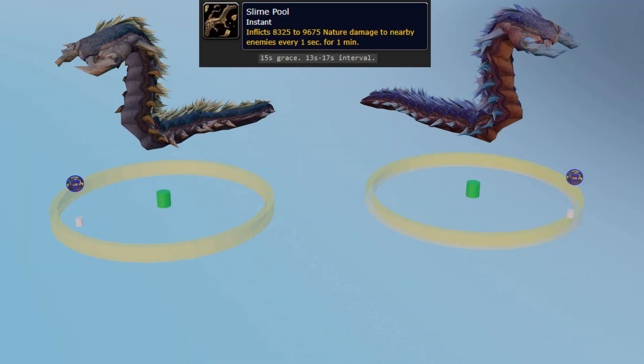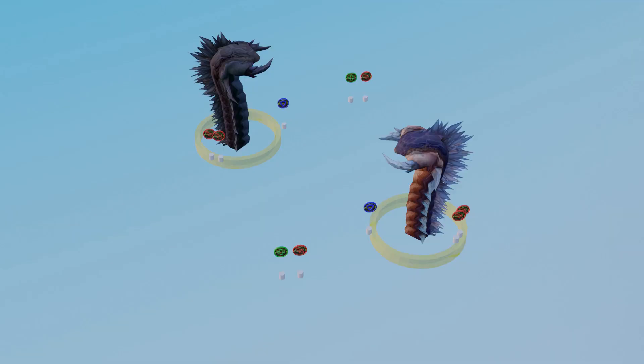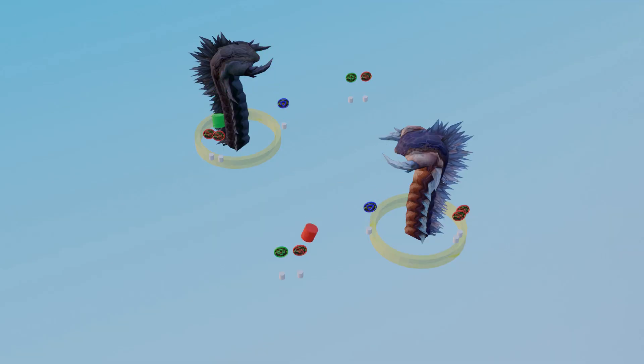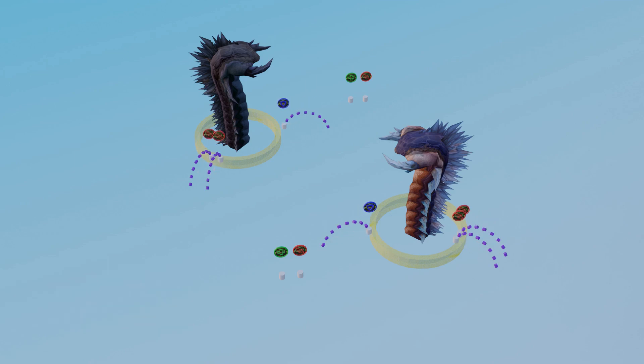There are also the bites that apply the debuffs, and Slime Pull — a tiny puddle that grows to a 23-yard radius over the course of a minute. With the initial delay in its cast and the time before the first submerge, this becomes a non-factor for cleaving depending on your positioning. For the Anchored shared abilities: Spit is a ranged auto-attack on the highest threat target; Spray applies the debuffs; and Sweep is a 15-yard AoE that knocks players back 8 yards — a physical AoE not mitigated by armor.